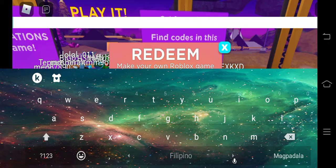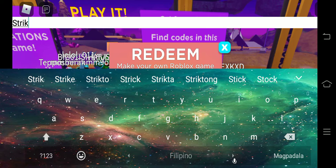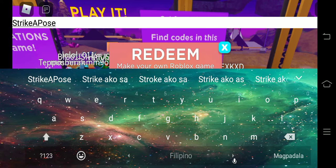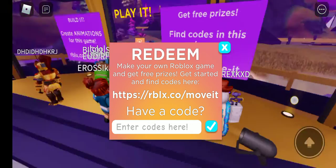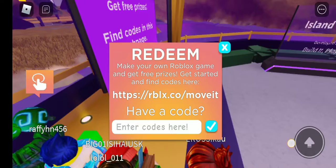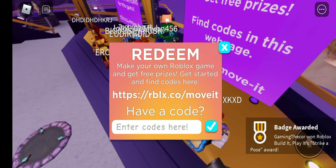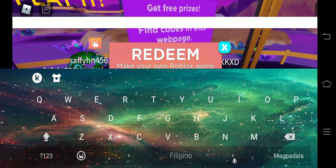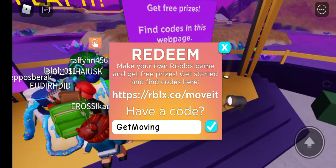Number three is 'Strike a Boss' — big letters, like this. Redeem it. Boom, successfully redeemed! There we go — it was lagging a bit. That's the 'Strike a Boss' award.